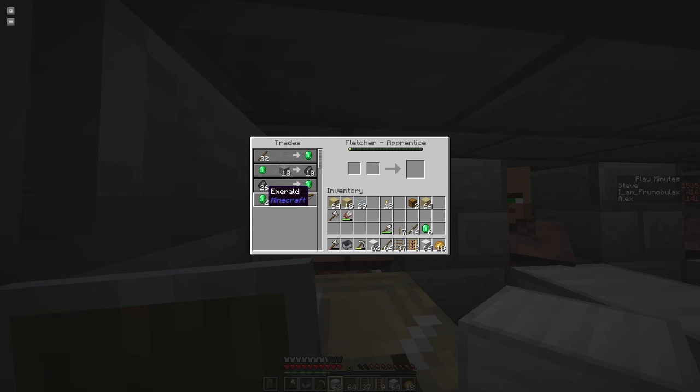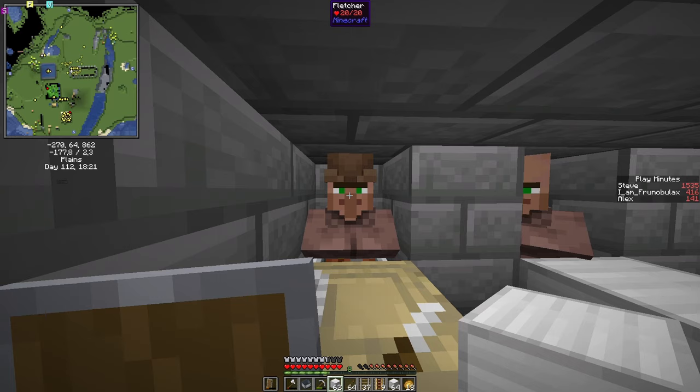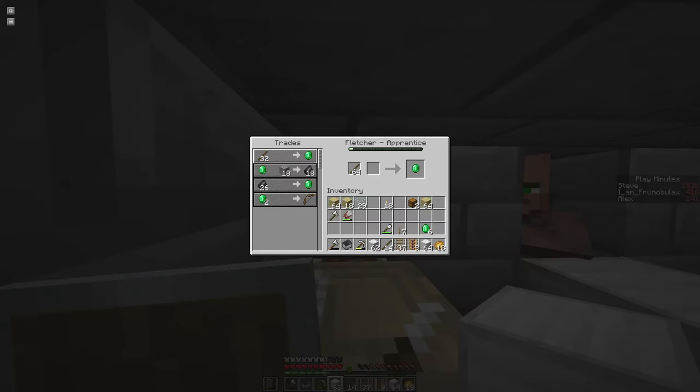The important thing about the fletcher is that he will sell us both — and that means we can craft dispensers. We need that for one of our next farms, which will be a universal mob farm. But for now we need more emeralds.